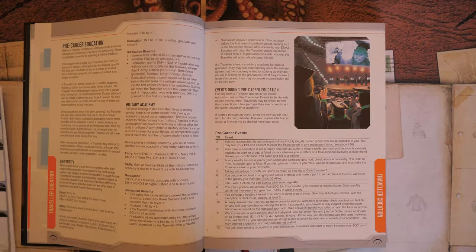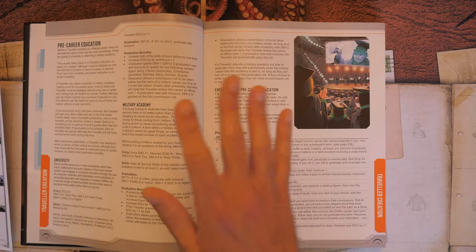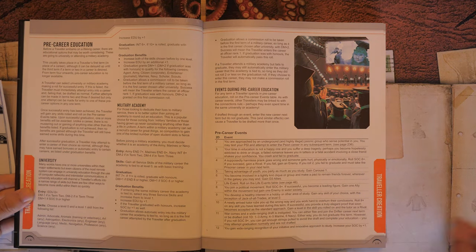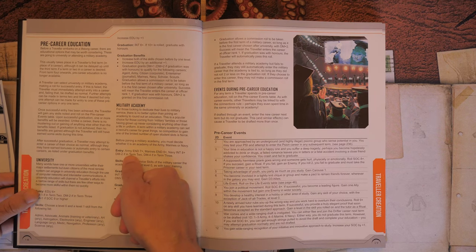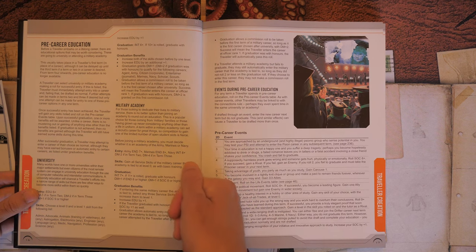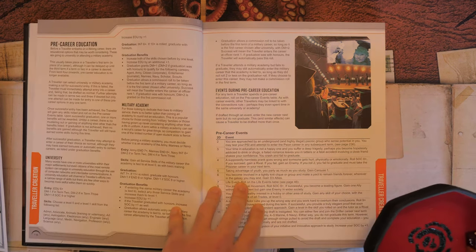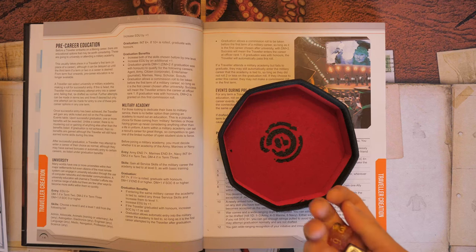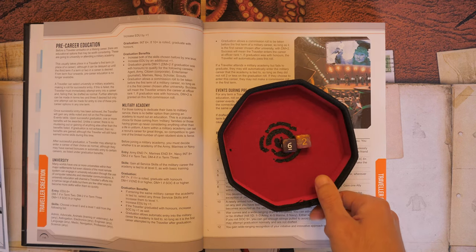Now we decide whether to enlist in a university or military academy. University requires Education 6+; military options are Army (Endurance 7+), Marines (Endurance 8+), or Navy (Intelligence 8+). We have +1 to Endurance so we can qualify for either Army or Marines. We choose the Marines, roll 2d6 plus our Endurance bonus of +1, and get a 9 — we're in.